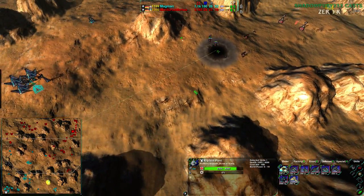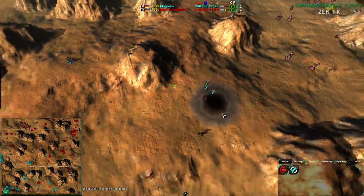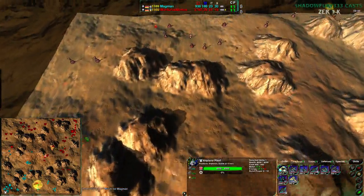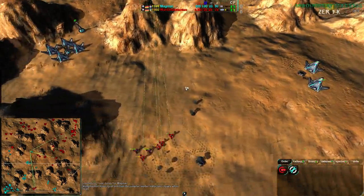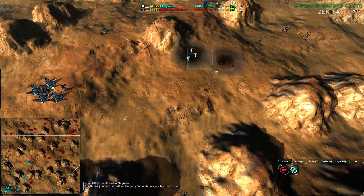Mortarus has game one pretty much in the bag — I don't see what Magman could possibly do. The air factory is finally up and Ravens are finally being built. But even then, Magman has not really taken advantage of their economic lead and is now losing it, thanks to these half dozen Glaives with really no defenses in the way.